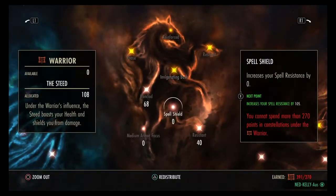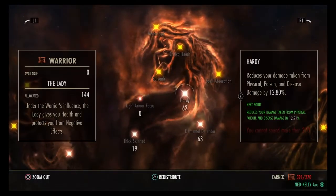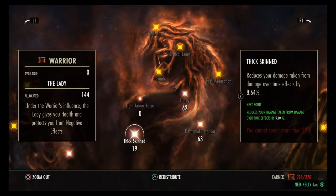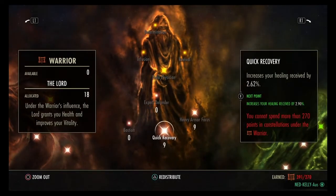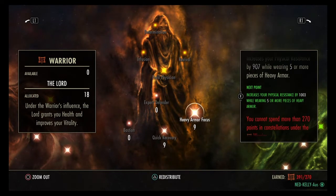Red Tree: 68 Ironclad, 40 Resistant, 62 Hardy, 63 Elemental Defender, 19 Thick Skin, and 9 in Quick Recovery — just to get a stat buff on Physical.